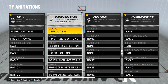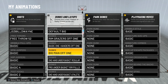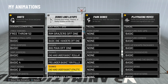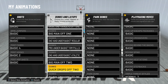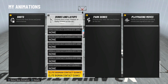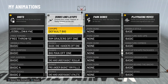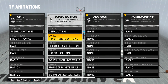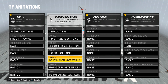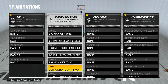To wrap this video up, I'm going to get into my dunk and layup animations. My layups are still the default big. For the dunks, I have: Rim Grazers off one, Basic One-Hangers off one, Big Man off one, One Hand Under the Basket regulars, Pro Under the Basket Rim Pulls, One-Hanger Under the Basket athletic, Big Man off two, Quick Drops off two, Big Man Time Hogs, and lastly the Lead Big Man contact dunk. That's really all I can get for this build because of the single footer — I don't have the best driving dunk.